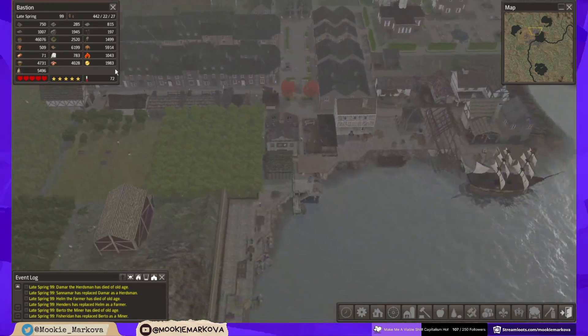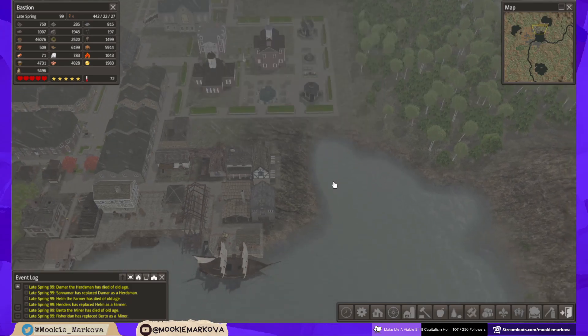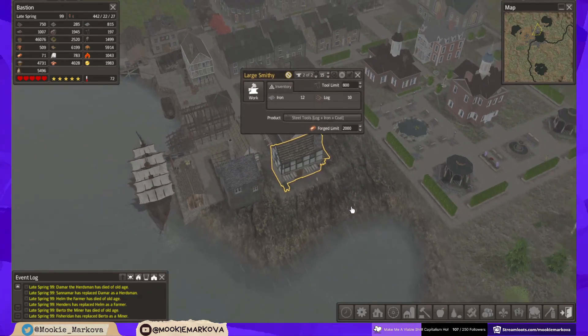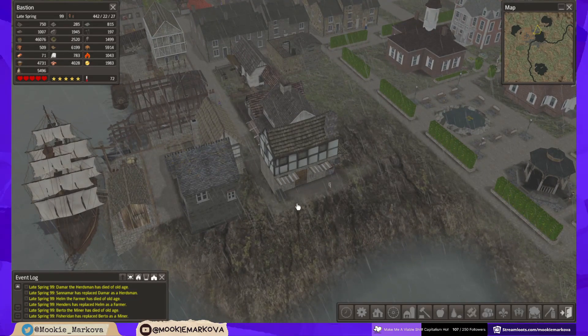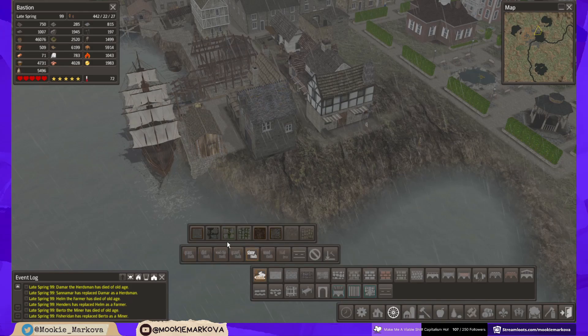Looks like we're not at the food limit, so that's good-ish. This is concerning - even though I've got this smithy and it is working, it still doesn't seem to be bringing in enough to stave off this decline in tools. Anyway, while we're in the area, let's get this road built so they've got quick access to this warehouse.